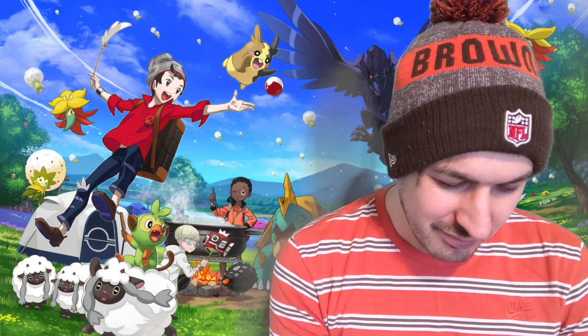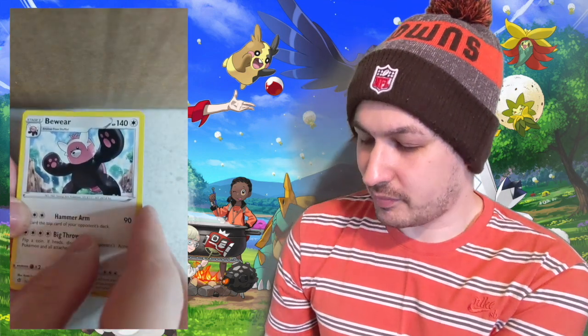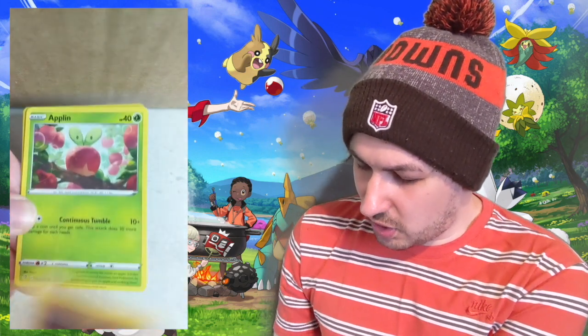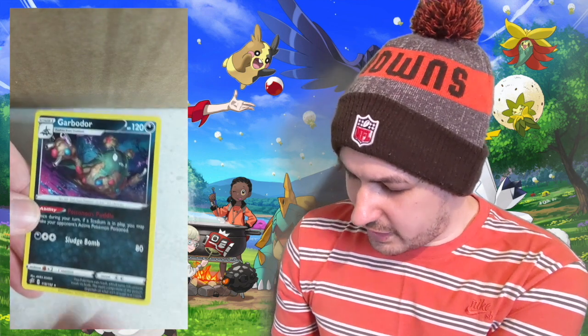I'm kind of hoping we don't get any holos apart from when we get to the last pack. When we get to Evolutions, that's where I want the pull. Ground Energy to start the second Rebel Clash. Lampent, Medicham, Bewear — it's Bewear. Litwick — shout out Kieran Litwick. Shinx, Rolycoly, Applin, Hatenna. A Morgrem reverse — cool little drawing. And in the back it's a Garbodor. Not a pull.